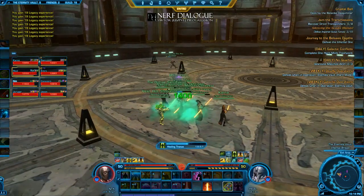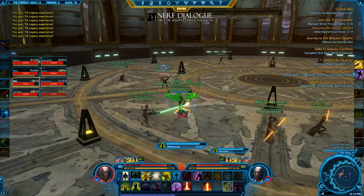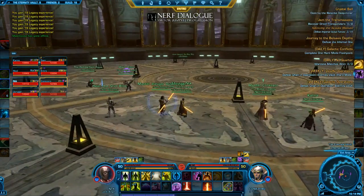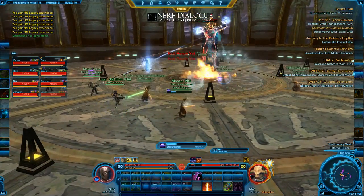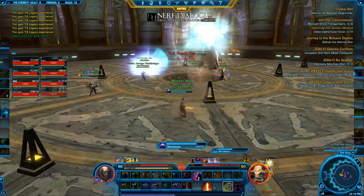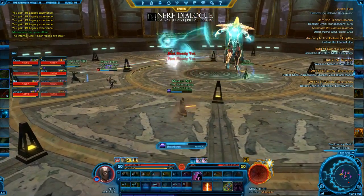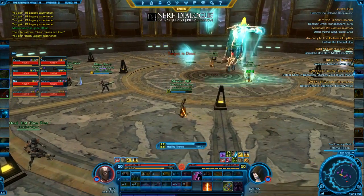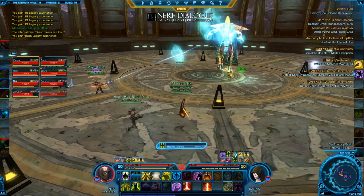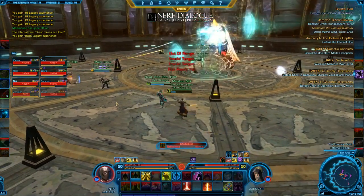Phase 2 introduces a few new mechanics. One is a mind trap — we'll get to that in a second. Another one is he spawns lightning balls from the outermost pylons that follow raid members. And a third one is he picks a random raid member, picks them up, and throws them around the room doing heavy single target damage. The first mind trap spawns a little bit to the boss's left. It entraps a single player and you have to DPS them out of it.